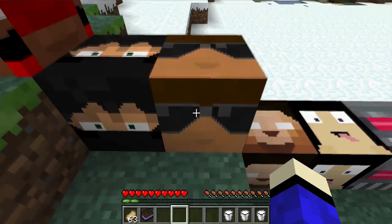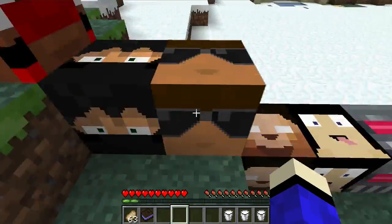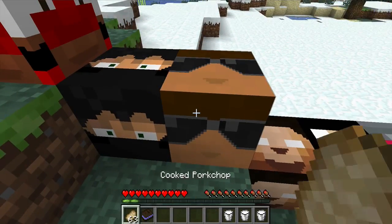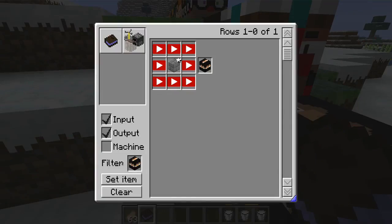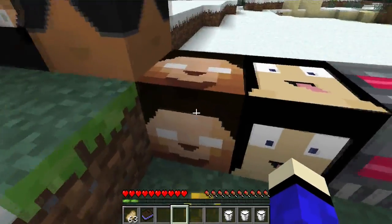Next is AviatorGaming, and he gives you Resistance 4. AviatorGaming needs gunpowder — pretty cheap if you can find a creeper. You definitely want that one.